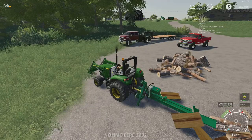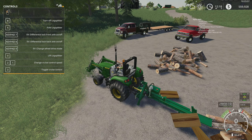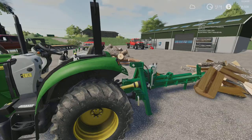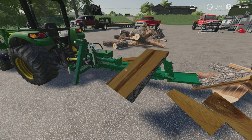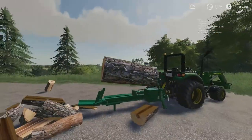So when you're in the tractor, you need to make sure that you unfold it with X and then turn on the log splitter. Pay attention to your controls anytime you get mods and just feel it out for yourself, or watch my videos. We're going to go get some chunks — I should have switched this but let's toss some logs over there.